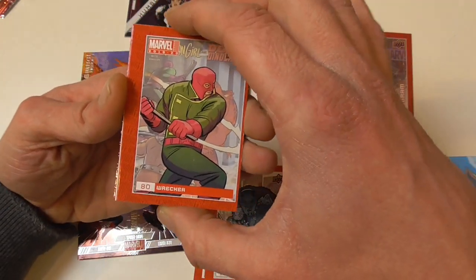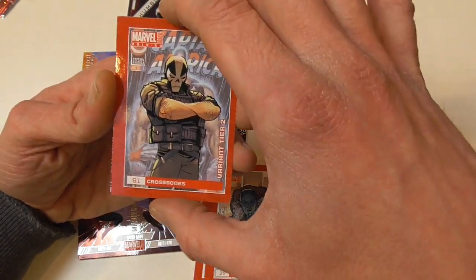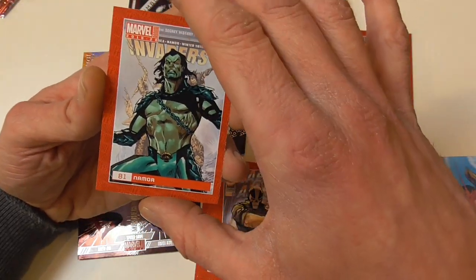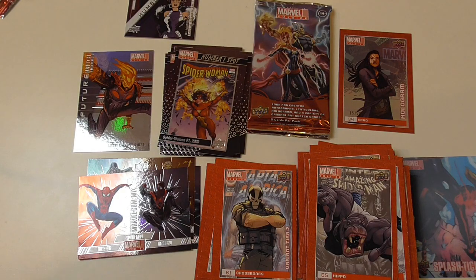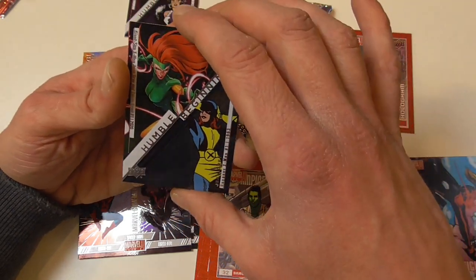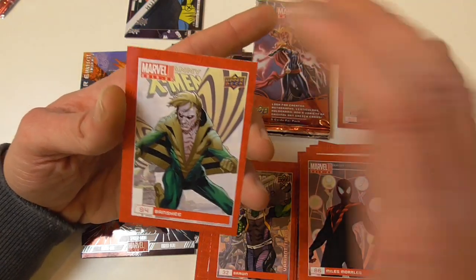Wrecker again, Death — terribly cut, what the heck. Crossbones variant tier 2, also badly cut. Spider-Man, Spider-Woman number one 2020 number one spot. Namor and Hippo. Terribly cut Spider-Man, variant tier 1 Brawn, Humble Beginnings Jean Grey, and Miles Morales Spider-Man and Banshee.